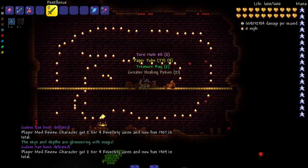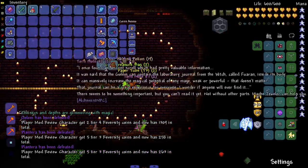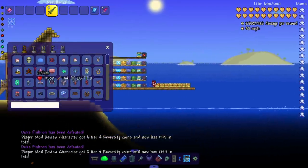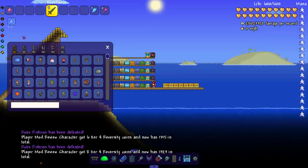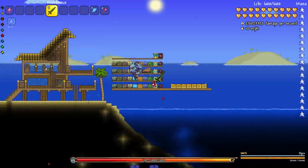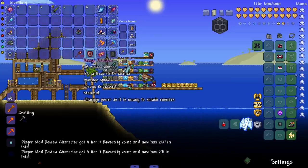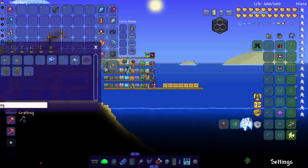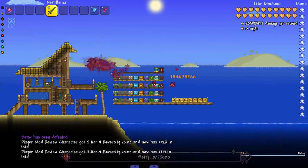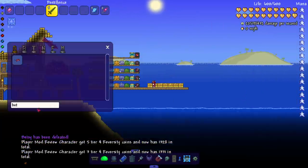Let's fight Golem and Plantera — kind of a one-tap. I hit his hand on accident. The game is freezing a lot when I one-tap a boss. Duke, see you later. Old One's Army bosses — Ogre, boom, right there. Look at the drops — Octopod and Squire Shield. When I was hunting for drops in the master mode summoner playthrough I could never get what I wanted.